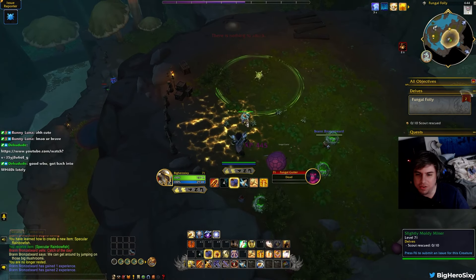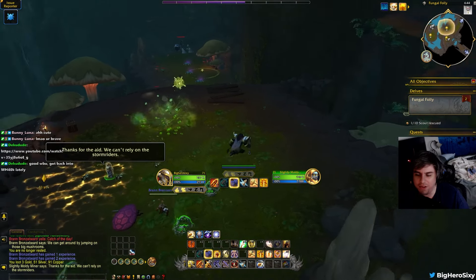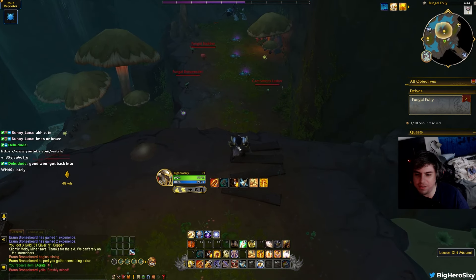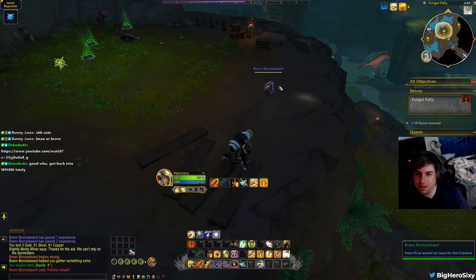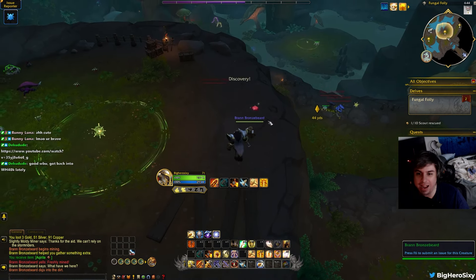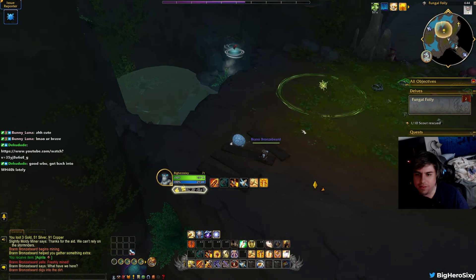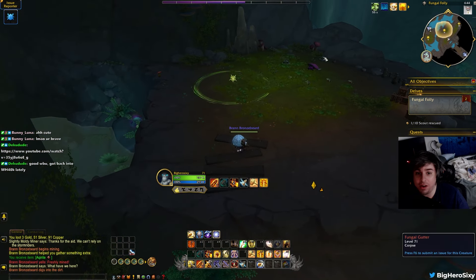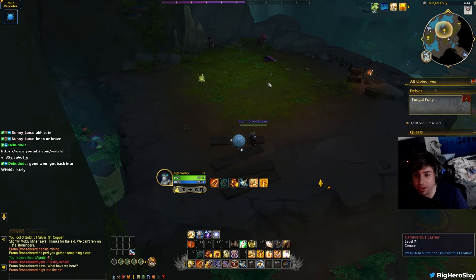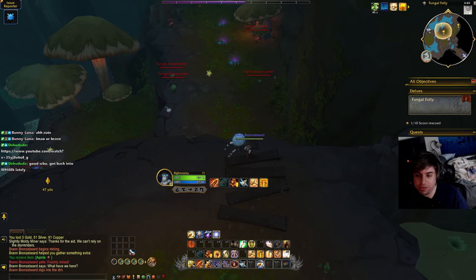We killed some of these fungus mushrooms. I do love the design of the mushroom dudes — I think they're pretty cool. Bram will do professions for you and find little places; he's basically an AI NPC follower. If he sees ore he will mine it, and you can also mine it yourself if you have that gathering profession, so you actually double dip. We also got fish — he fished for me and I got this rainbow fish. So if you don't like fishing, you'll still get reagents over time.